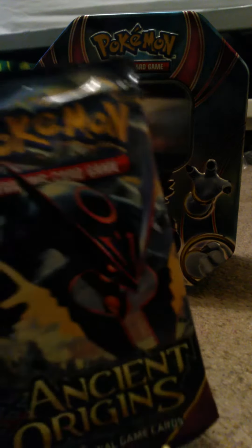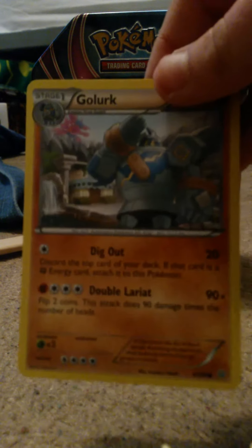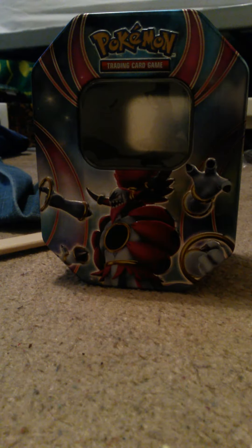First we have to open the Ancient Origins pack. Let's just see what cards we have inside then. So we have Garlic — I think that's how you pronounce it. Cool.